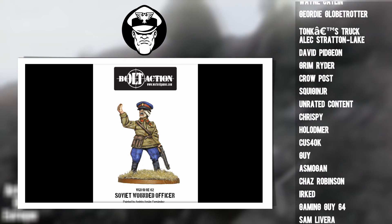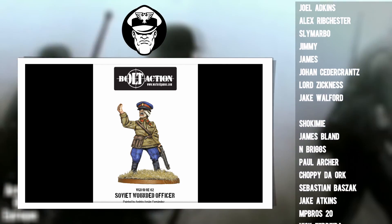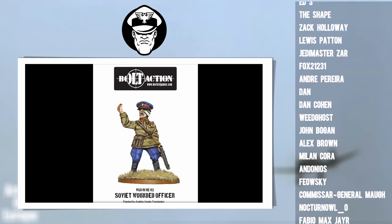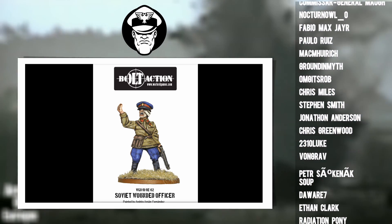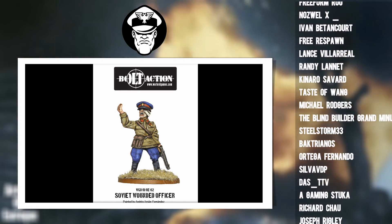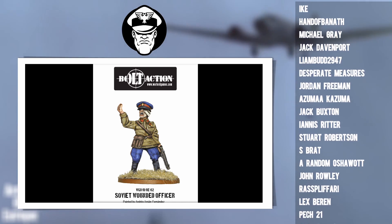A small note for newer players wondering why we're only taking one extra man with our officers rather than two: you want to take officers either alone or with one extra person. They're a team unit, and as long as a team unit has two or fewer people in it, it gets an inbuilt minus one to hit modifier — a small target that's difficult to pick out in the maelstrom of battle. It's much better to be minus one to hit than to have one extra inexperienced wound but be hit normally.